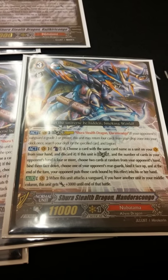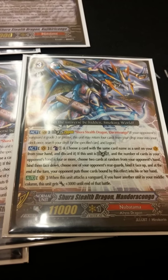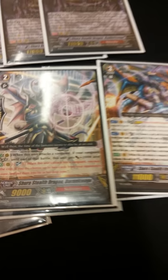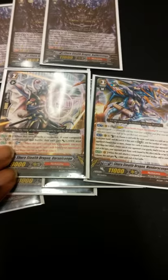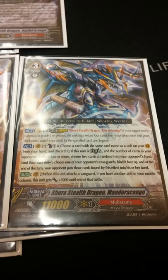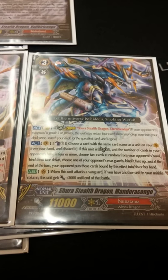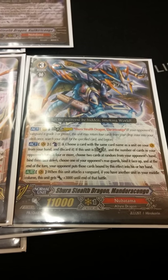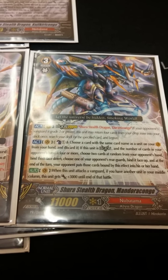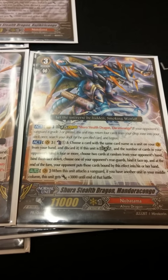This is the Legion, Shira Stealth Dragon Mandora Kongo. You Counterblast 1, discard a copy of himself or the mate. There's the mate right here — this is what they look like together. You discard a copy of him or the mate, and if your opponent has 4 or more cards, bind 2 cards from their hand face down and a card on the field face up on their side. So you just got rid of 5 cards with the Break Ride skill if you manage to wait that long.